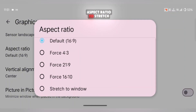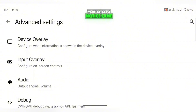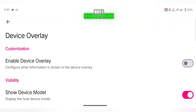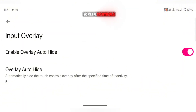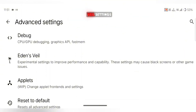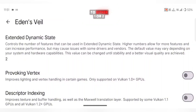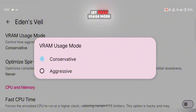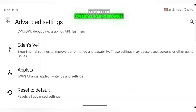Set your Aspect Ratio to Stretch to Window. This setup gives a good balance of smoothness and visual quality. You'll also notice some new toggles like Device Overlay Settings, which show device stats on screen, but I usually turn these off. There's also a new Input Overlay Settings option that automatically hides the on-screen controls when you're not using them, which keeps the gameplay cleaner. Moving on to Eden's Veil Settings, set Extended Dynamic State to either 1 or 2 depending on how powerful your device is, then scroll down and set VRAM Usage Mode to Aggressive. This helps the emulator push your GPU harder for better overall performance.